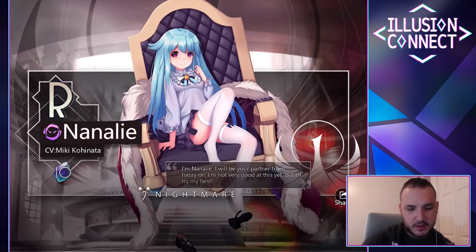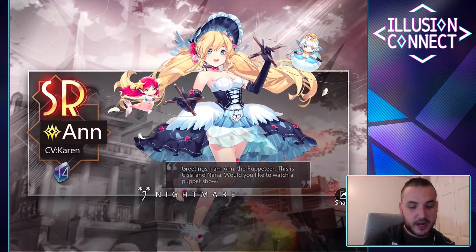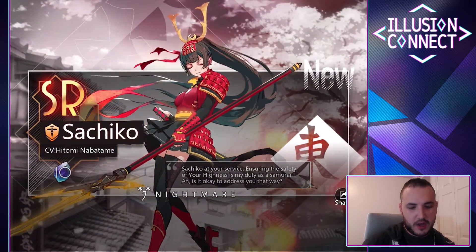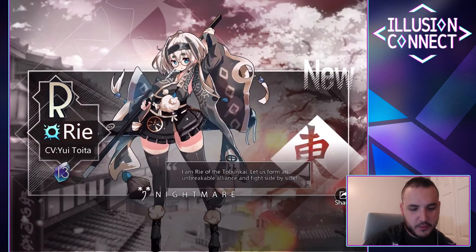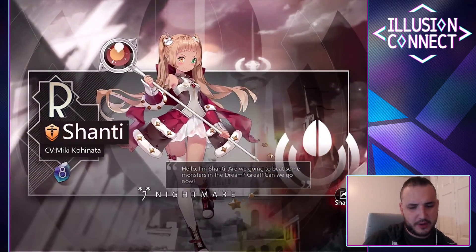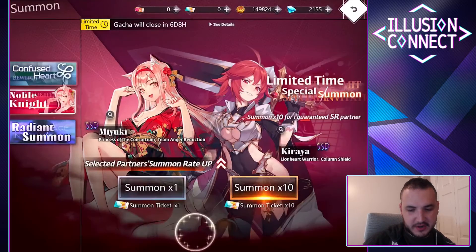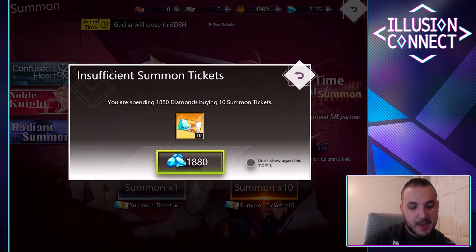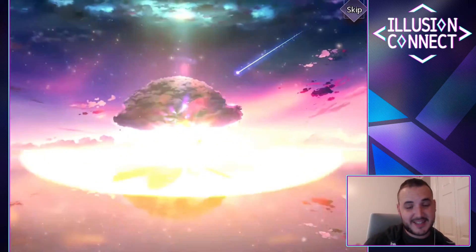We got Mia, Nanali, SR Anne — I'm actually thankful we got that because I really like her and I can continue to push her. Sachiko — that's another SR character. And then we got an SSR and one brand new SR character. Let's do it one more time — cross your fingers that we get Miyuki. If we get Miyuki, we're basically set up for life.